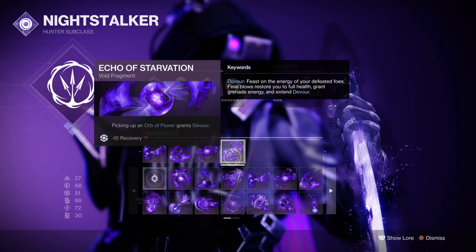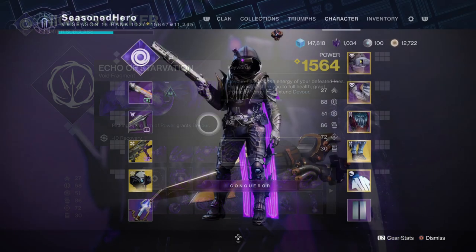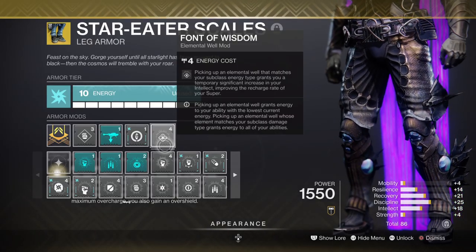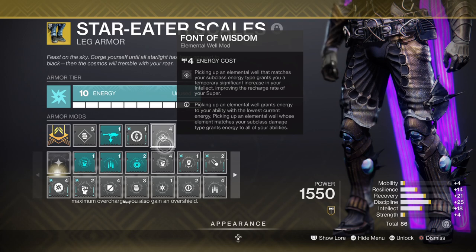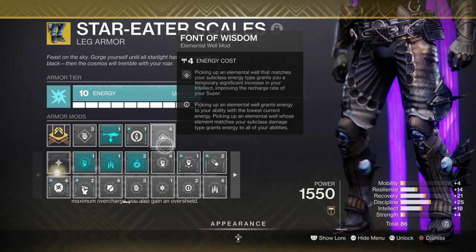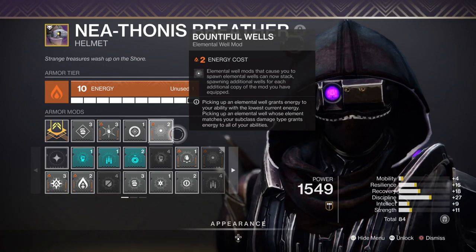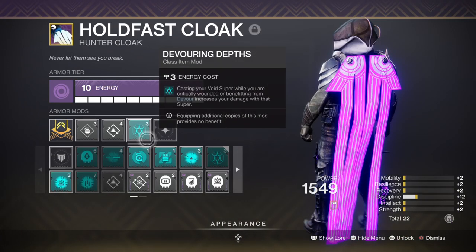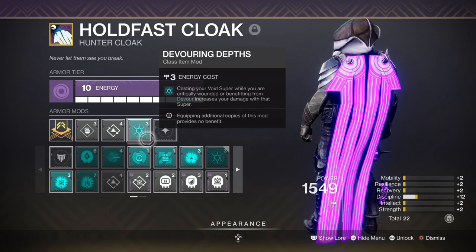The Devour perk is very important if you want to maximize your damage to its fullest, so you need to be prepared when the time comes. Focus your stats into Discipline and Intellect, with Discipline at 80 to 100 and Intellect at 50 or more. If you have the Frontal Wisdom mod, you can leave Intellect at 50 because of the bonuses it grants. The idea is to get your super up as quickly as possible to proc the damage phase, then build up the Star Eaters buff to x8.